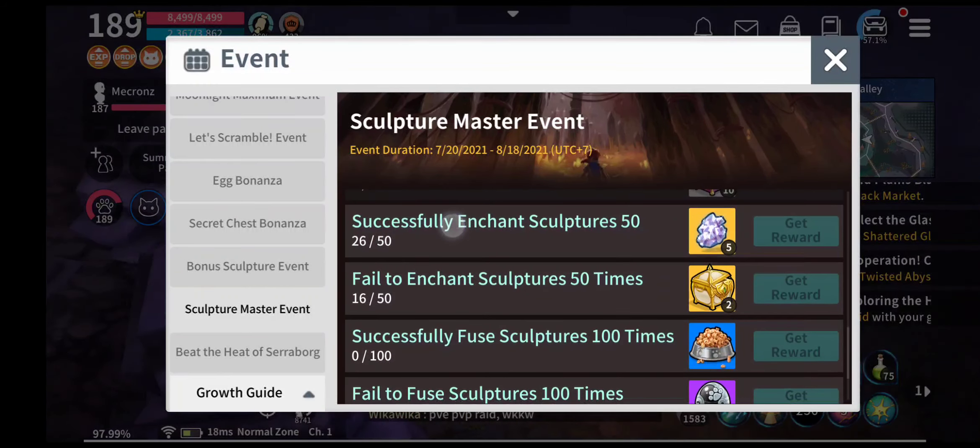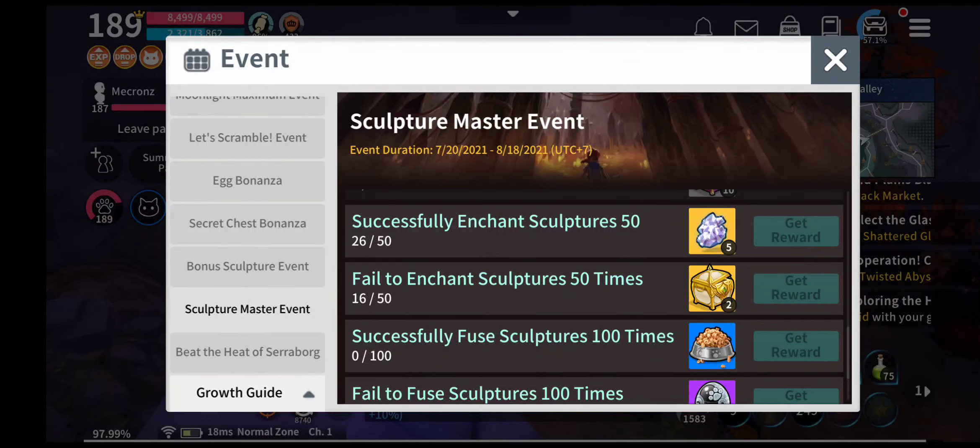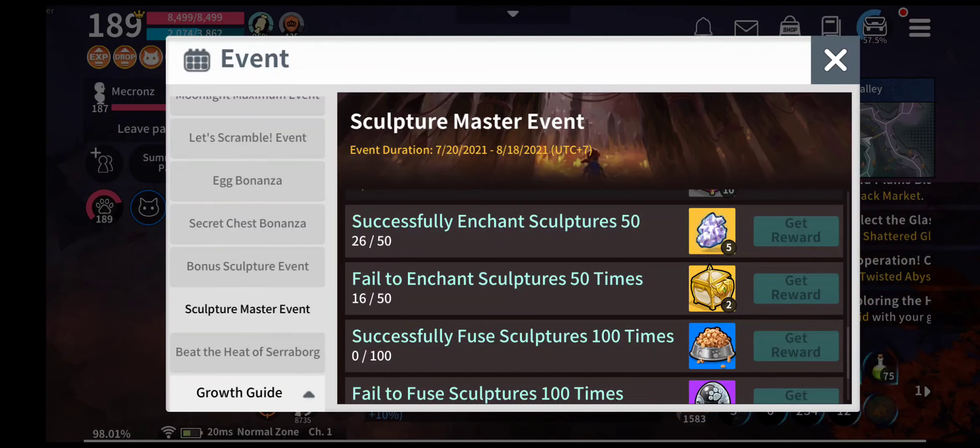For the enhancement sculpture task, you can do it on your common one — the one you are currently using. You can enhance your normal sculptures. I suggest enhancing some white sculpture pieces to maybe level 4 or 5 and try to fill it.